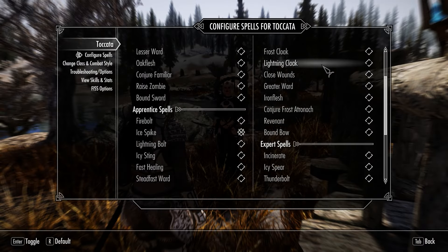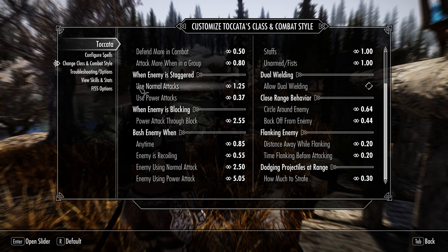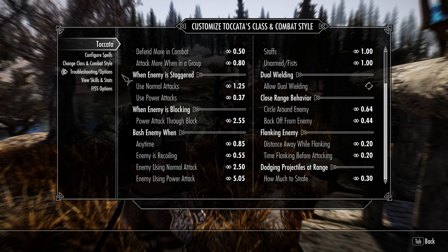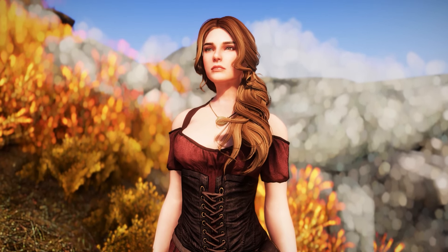In the mod configuration menu you can select different spells for Tokata. There are many spells available — Destruction, Conjuration, and Alteration. You can select only one or all of them and she will cast all of them. She also has many other options and is manageable.